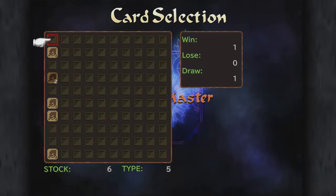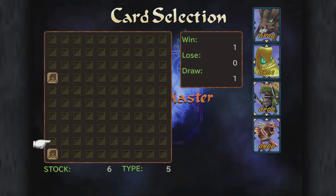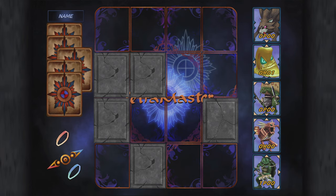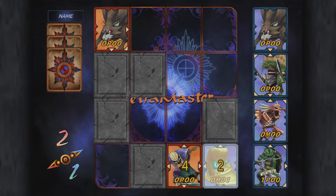Unfortunately, by the time Final Fantasy 9 came out, I had already moved on from my PlayStation 1, so I didn't actually discover Final Fantasy 9's Tetra Master until more recently. Tetra Master can be seen almost as a more advanced version of Triple Triad, but also with more chance elements incorporated, which I'm not quite as fond of.